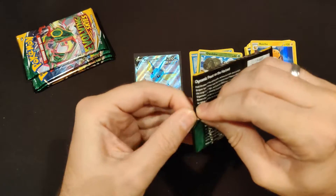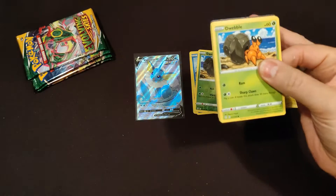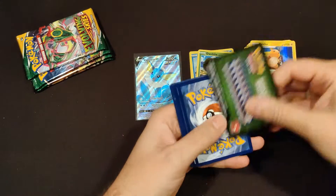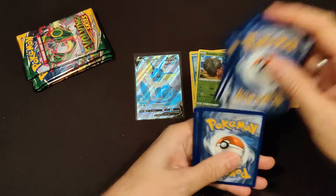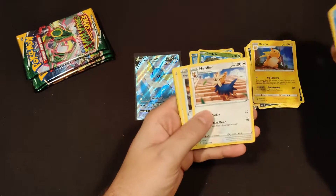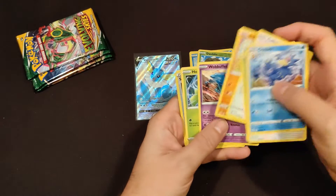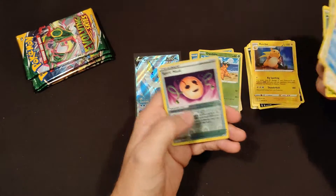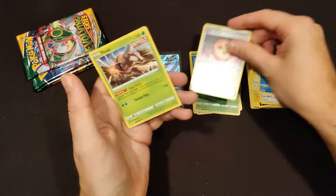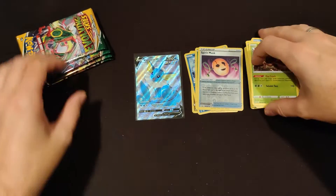Five packs to go. There's the Dwebble again — it's a green coat card. Fighting Energy, Golduck, Herdier, one of the scrolls, there's the Dwebble, Rufflet, Rolycoly, Boba Fett, Hoppip. Spirit Mask Reverse — I already have that, doesn't matter. And Pinsir Rare, non-holo rare. Four packs to go.